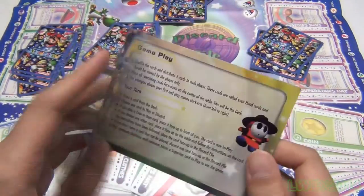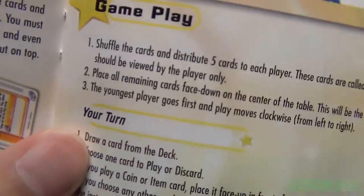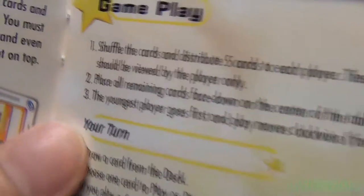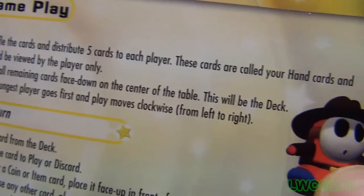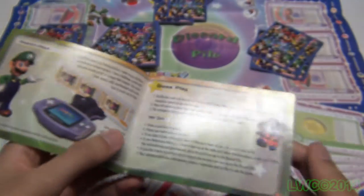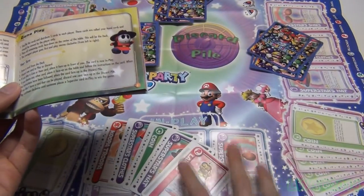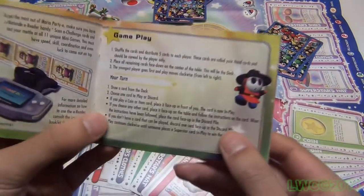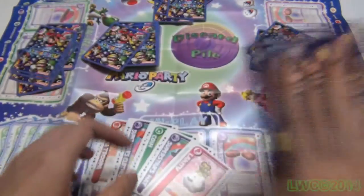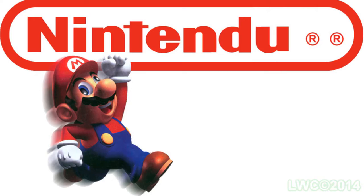Before the game begins, the youngest player goes first — because Nintendo is a family, kid-friendly company, so of course the kids go first. The game then goes clockwise from left to right. Why not just say 'to the player's right'? Don't complicate a simple process like whose turn is next, and why can't the youngest just choose which way the game goes?